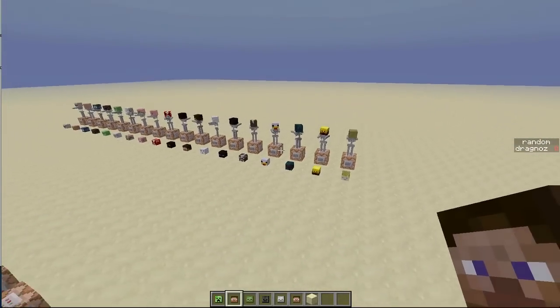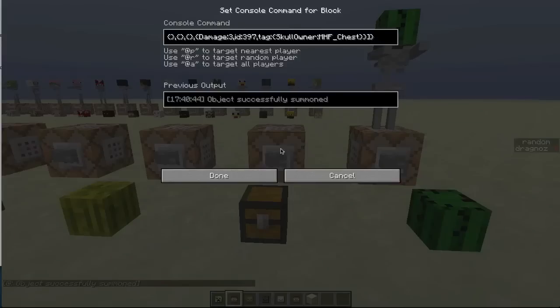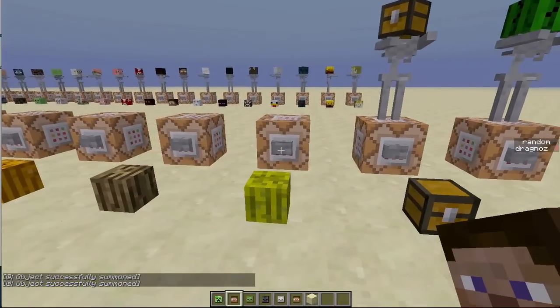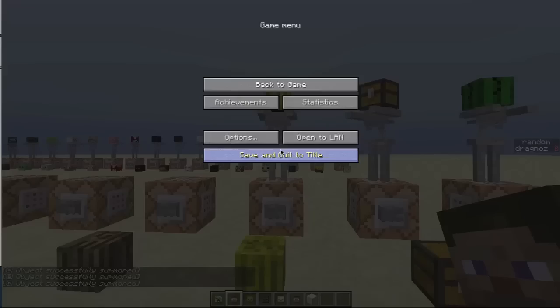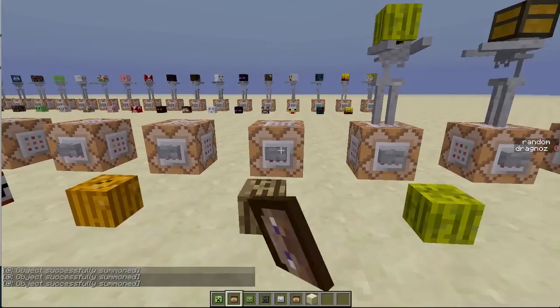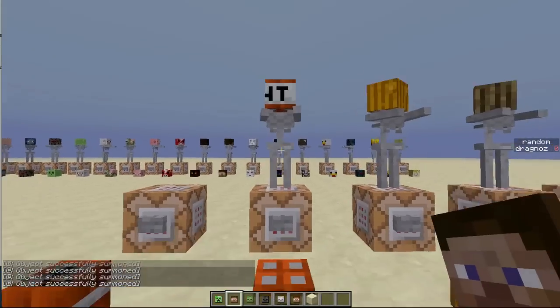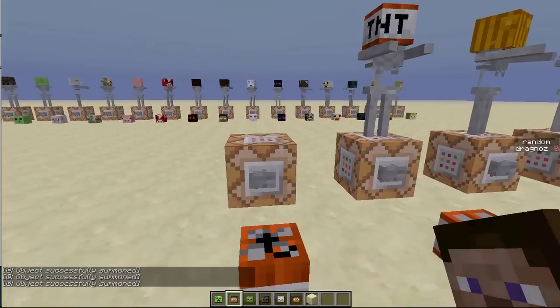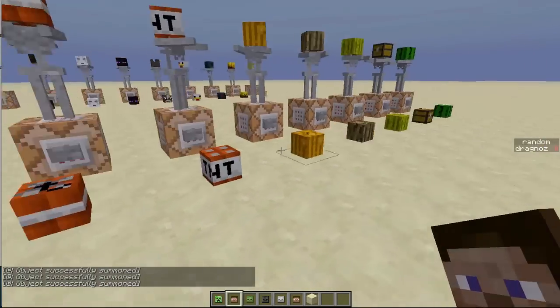So this is the mob heads, but what they've also done is they've given us a cactus head, they've given us a chest head, they've given us a melon head, they've given us a wooden head, a pumpkin, a TNT - this is TNT version 1 and this is TNT version 2 - which I think looks pretty cool. There's some amazing stuff we can do with this.